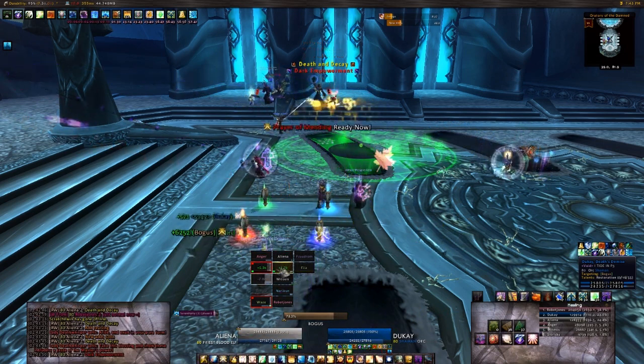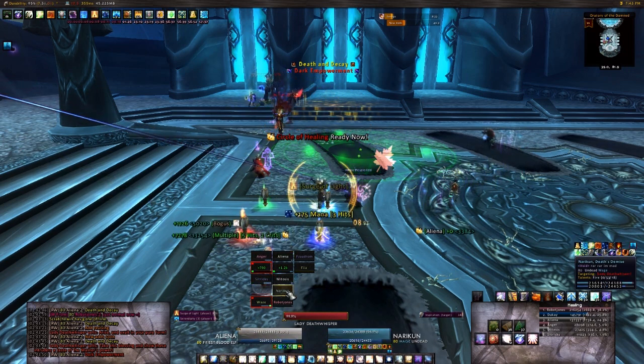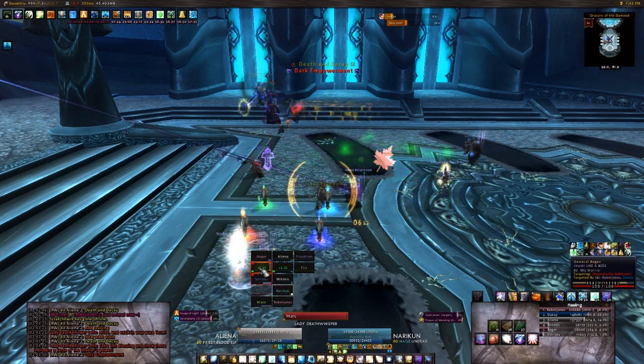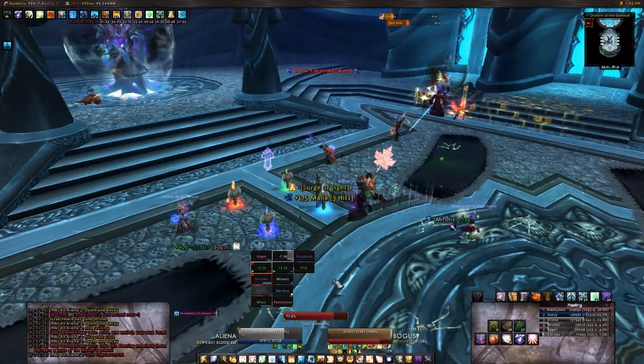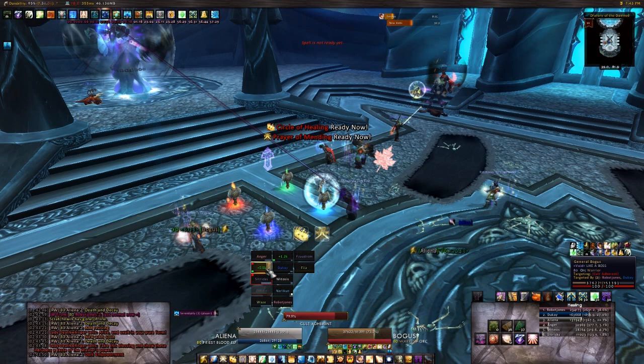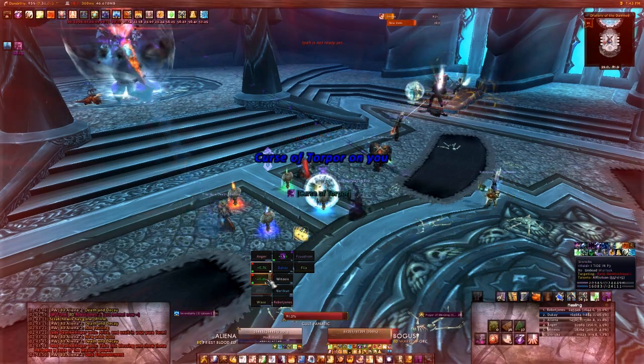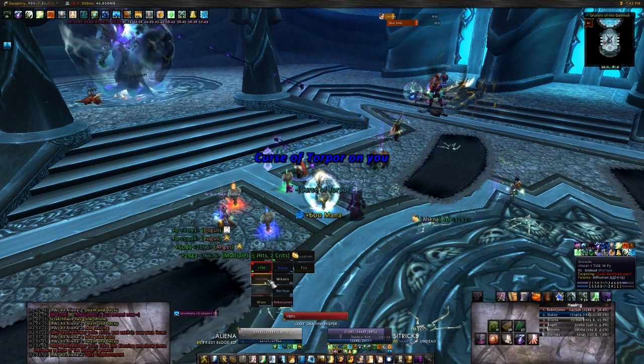Both add types have an ability called Dark Transformation which makes them deal 100% more damage, and both can also be empowered by Lady Death Whisper, granting them new abilities — most notably turning their damaging abilities into AoE abilities and preventing them from being interrupted. This appears to be dispellable and purgeable, and should be handled quickly.